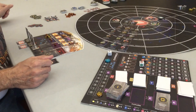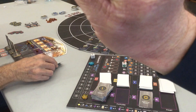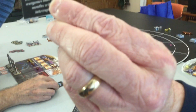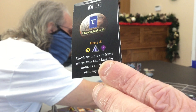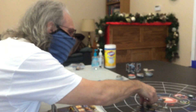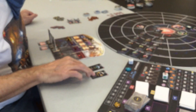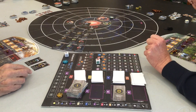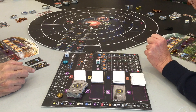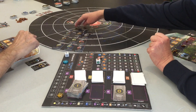While he's choosing, I can show you my planet — it generates tactic cards. Norman's taken a Sector 1 world and a Sector 2. I'm paying attention to what he's taking because I can go to his worlds and he can come to mine. So we try to find some synergy amongst each other, even though we're rivals.